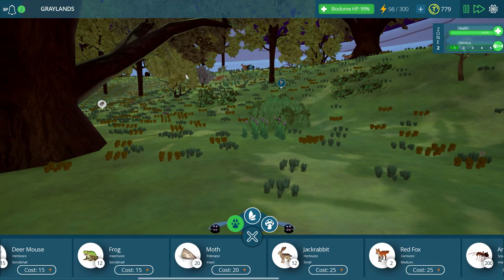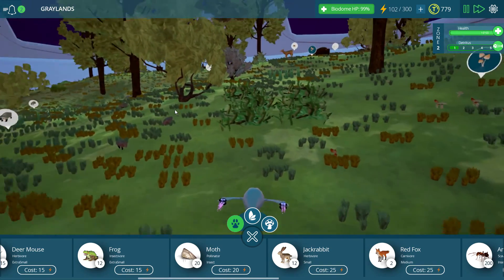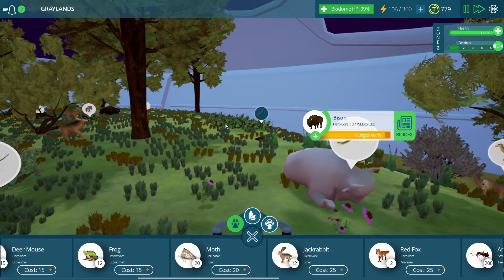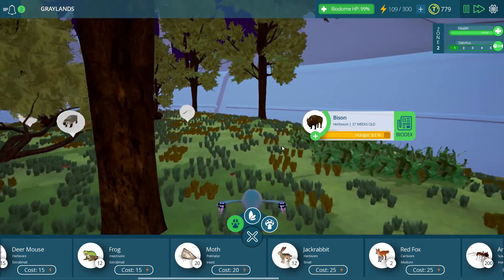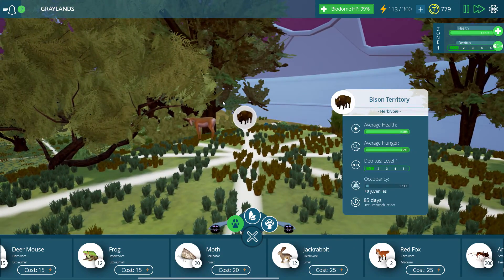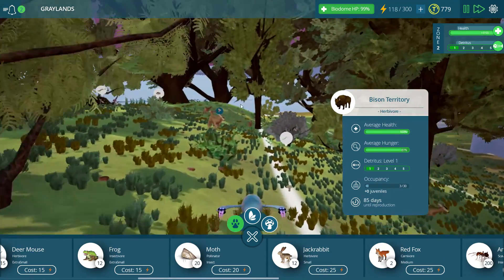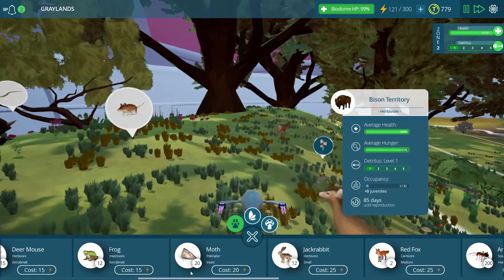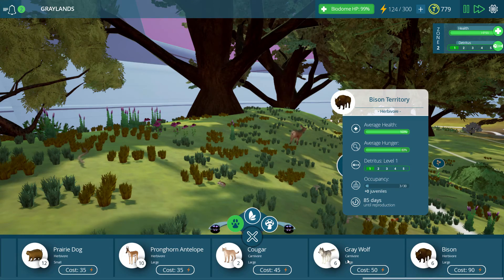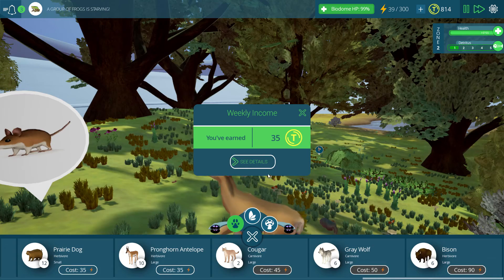Our buffalo are still around, which I like — those guys have not died out yet. I'm so happy about that. The bison are right over here, we've got an occupancy of three out of 30, so that's not too bad. I may even put down another set of buffalo. We just got a couple more Tito coins because of our plant and animal diversity, and our biodome HP is at 99%, which is very nice.